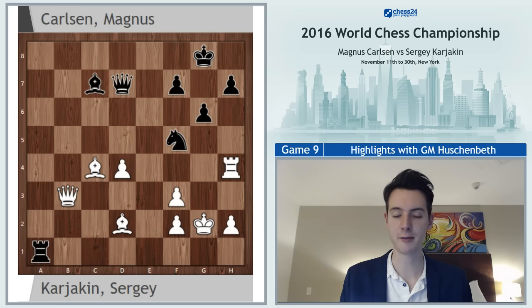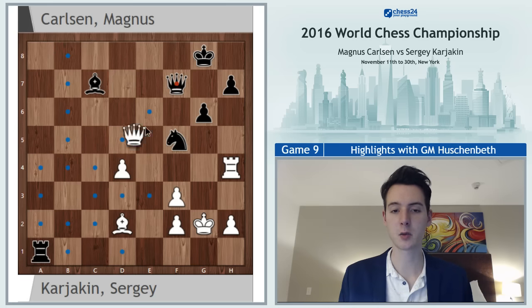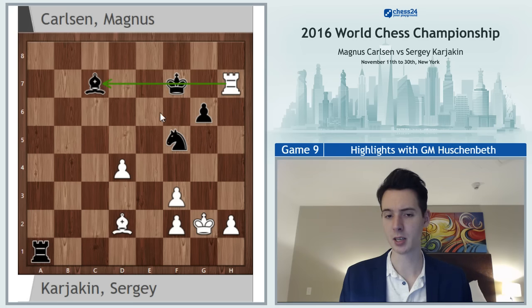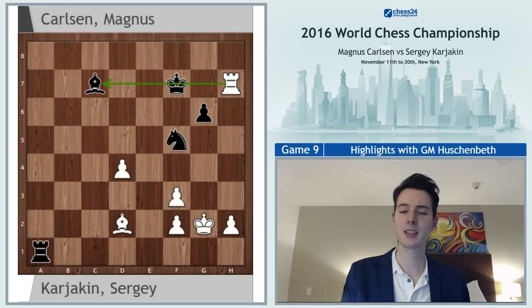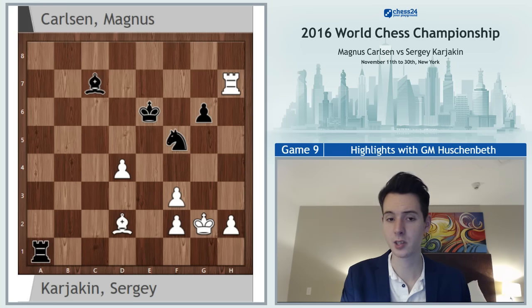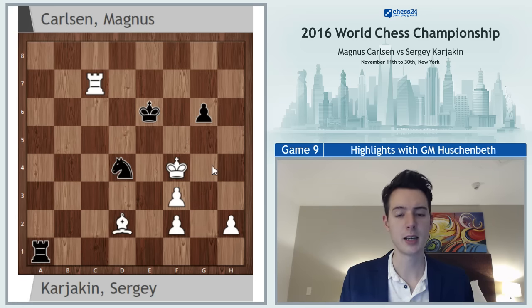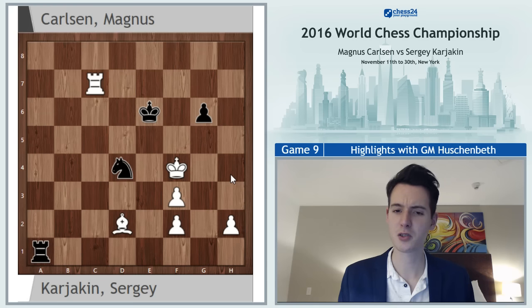The pawn is hanging, so knight f5. But white can still take the pawn — after queen takes, queen takes, king takes, rook takes h7, the bishop on c7 is dropping. You don't want to go knight g7 because then you lose the knight. But in fact this might not be too bad — I think this is black's best choice. Black drives the king forward and then takes on d4. Even though he's two pawns down, I think he has decent drawing chances. White can try and has good winning chances, but this should be holdable.